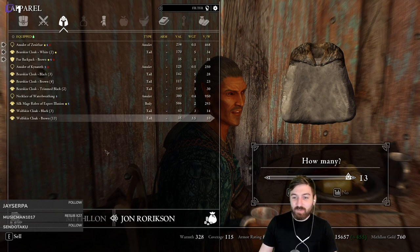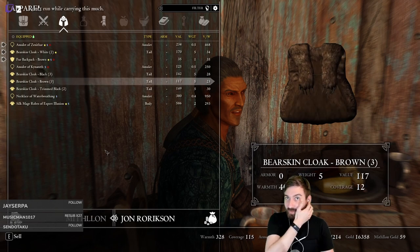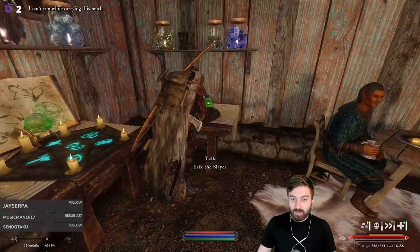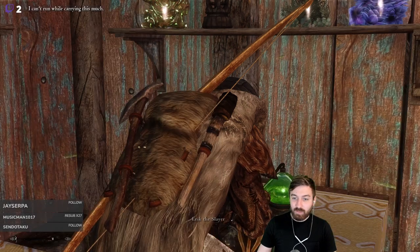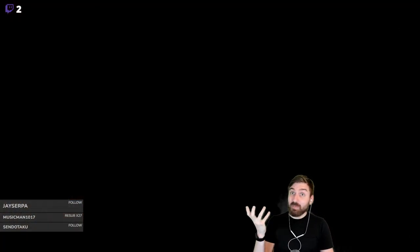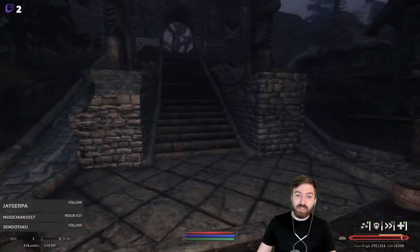We get rid of all the wolfskin cloaks since those are the least valuable. I was really hoping he'd have more gold than that — I was expecting closer to a thousand. We're still over-encumbered. Let's try Eorlund Graymane because he'll probably have a bunch of gold. We're starting to run out of places to sell our goods.